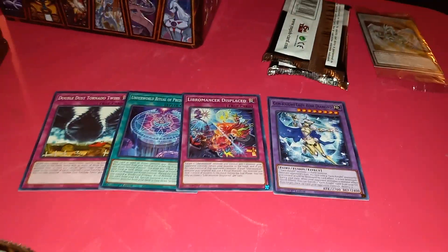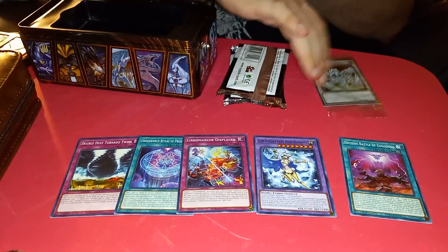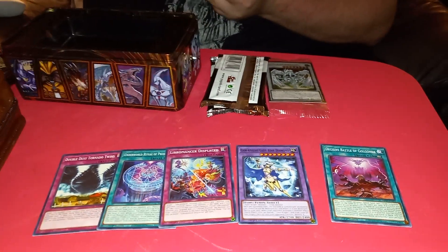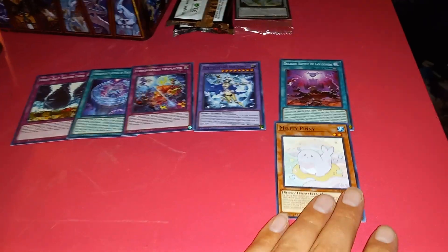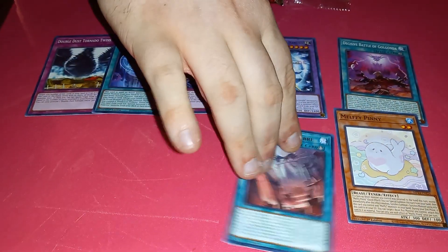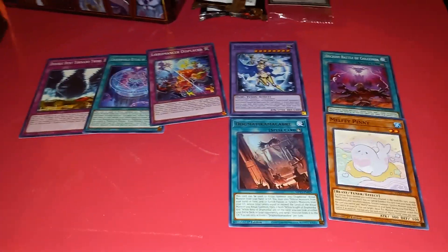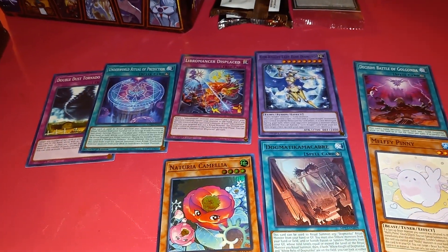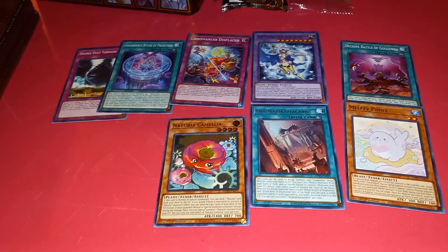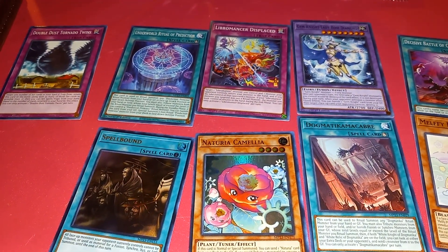Gemini Lady Rose Diamond. Yep, different. Decisive Battle of Golgonda. Merfluffly Penny. And the rare is... Dogmatica Macabur — ritual card. We got a Super Rare: Natria Camellia. Got Spellbound. All-Face Monster Pornic Troll. Wow.